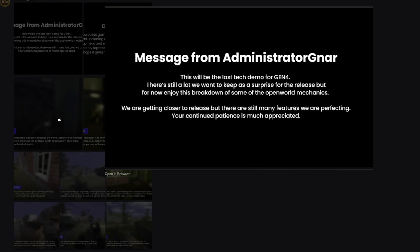The first longer paragraph is a message from Nar. It says: 'This will be the last tech demo for Gen 4. There's still a lot we want to keep as a surprise for the release, but for now enjoy this breakdown of some of the open world mechanics. We're getting closer to release but there are still many features we are perfecting. Your continued patience is much appreciated.' That phrase 'your continued patience is much appreciated' makes me think we still have a minute to wait, sadly. But if it meets expectations, I'm fine with that because this game has a lot of potential.